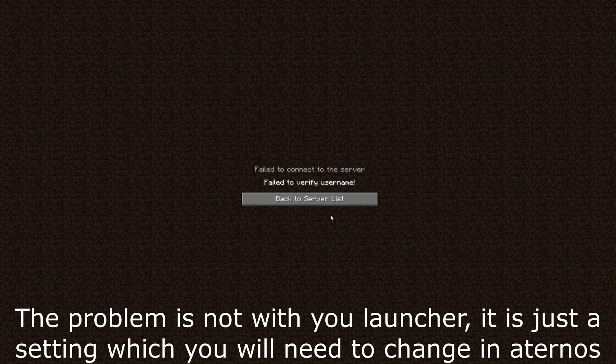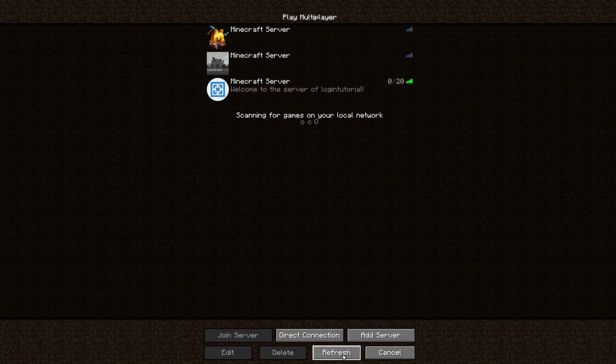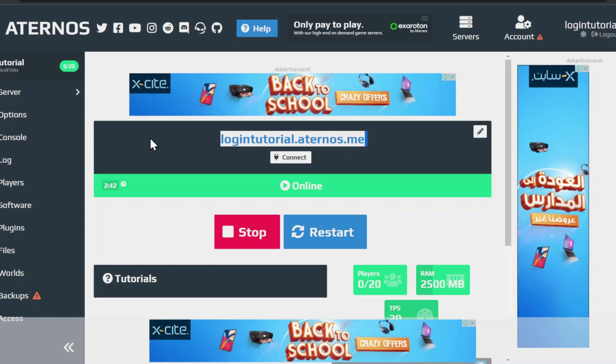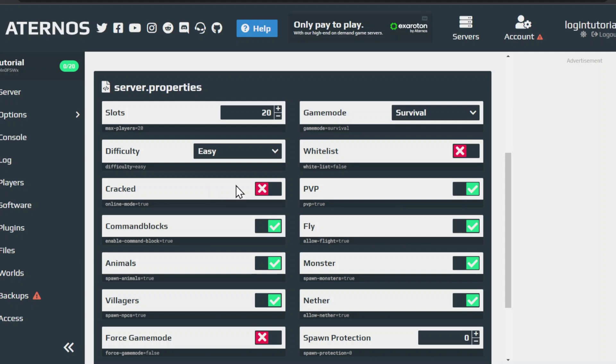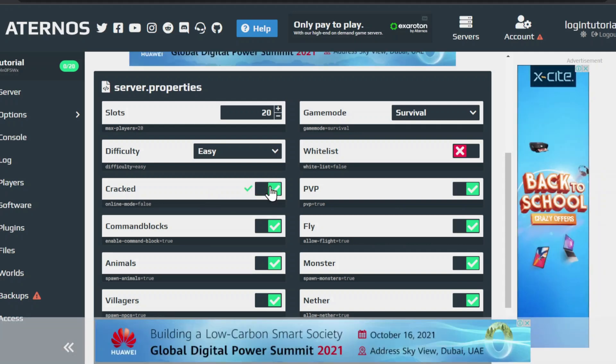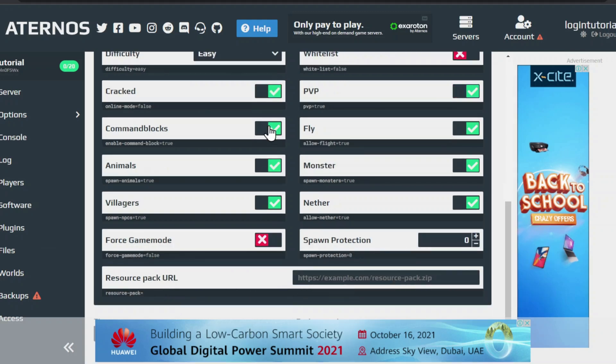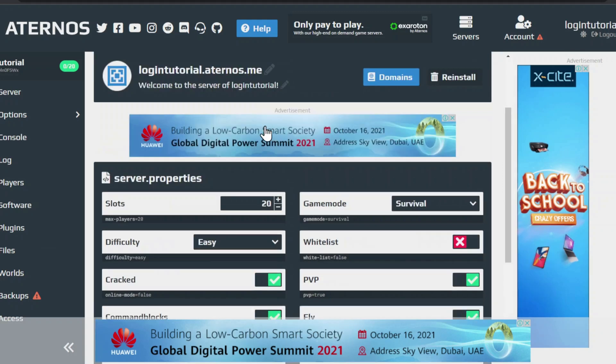Just go to Aternos and type in the options — just turn on 'cracked'. Yeah, that's it for the issue. You might be thinking this video is fake but it's not. It's just because you are playing on a cracked launcher and you haven't turned on cracked mode — that's why it's showing that error.